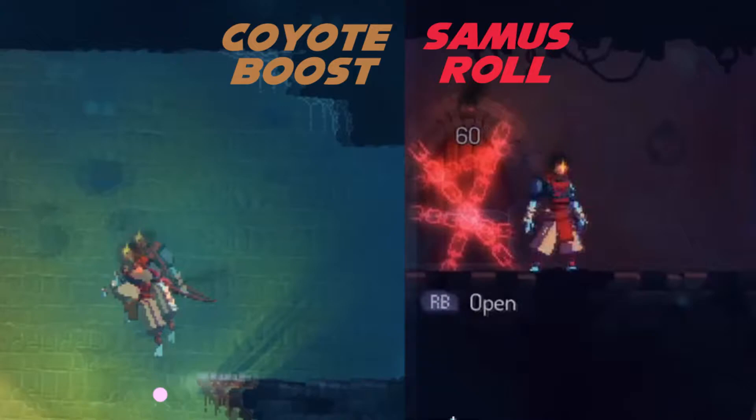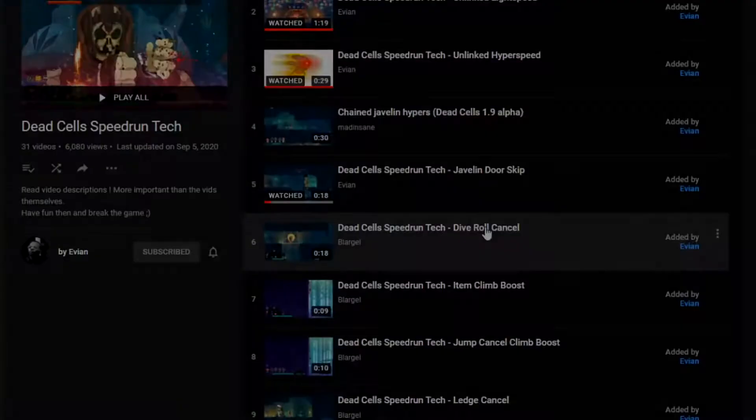Before showing you the Vinescape, there are two tricks that you need to learn: the Coyote boost and the Samus roll.